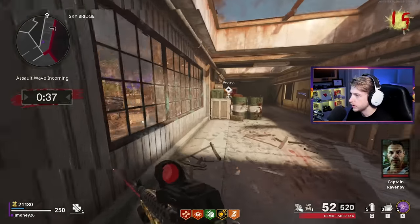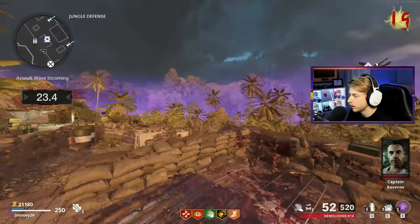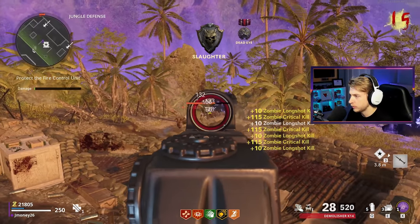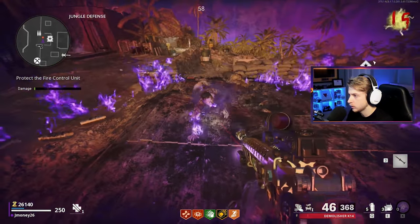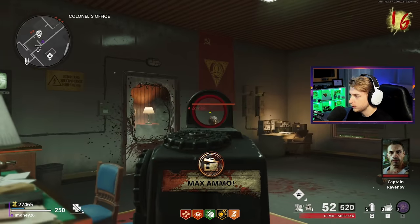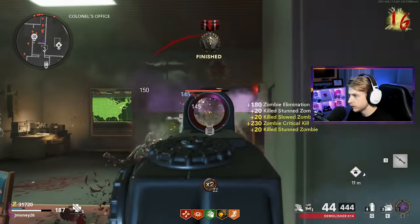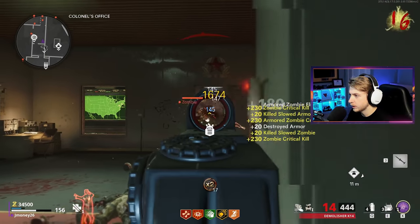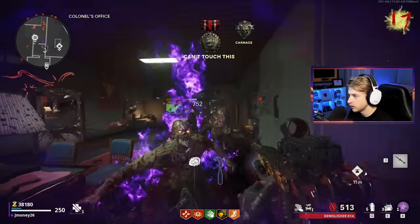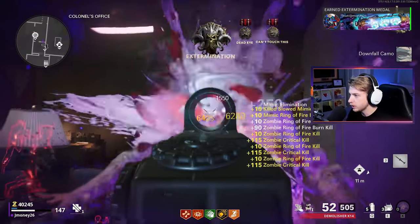There's our assault wave. Oh wait, I'm running the wrong way. Wait, is this a DMR on the wall? If only I knew I could have just bought an upgraded one easily. I'll take a free cruise missile though. Racking up crits from back here. There's a lot coming - got a ring of fire. It's getting really chaotic. Got a downfall camo. Things have calmed down a little bit - it looks like there's one zombie left, so I'm going to go pack-a-punch again.